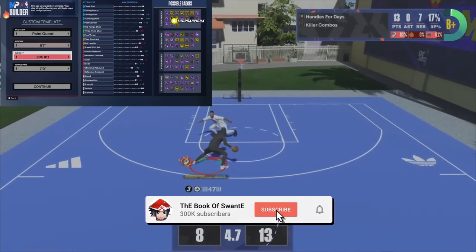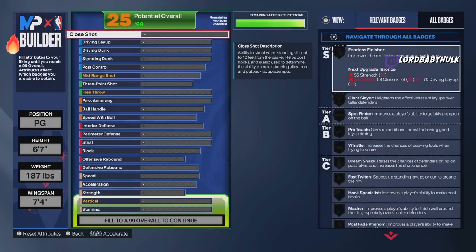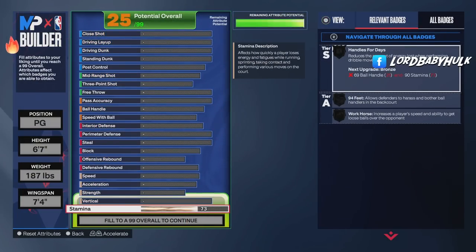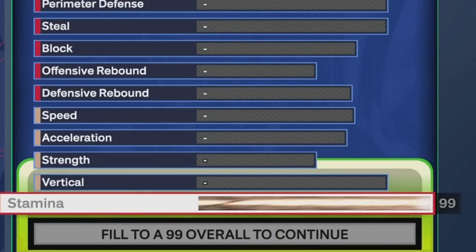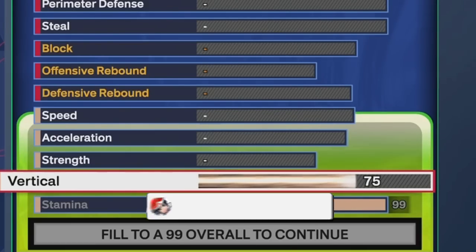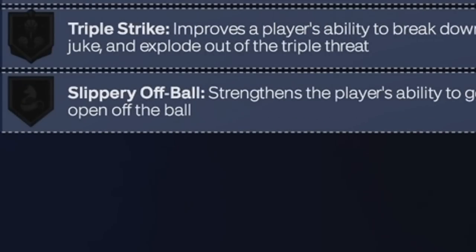We're gonna make them as a PG: 6'7" 180, 6'7" 4 180, or 7'5". We're gonna start down low first. Ninety-nine stamina on a lockdown — guards are already moving in molasses. Seventy-five vert is gonna help you get blocks, contests, and dunks. Seventy-one strength in case strength ever matters.